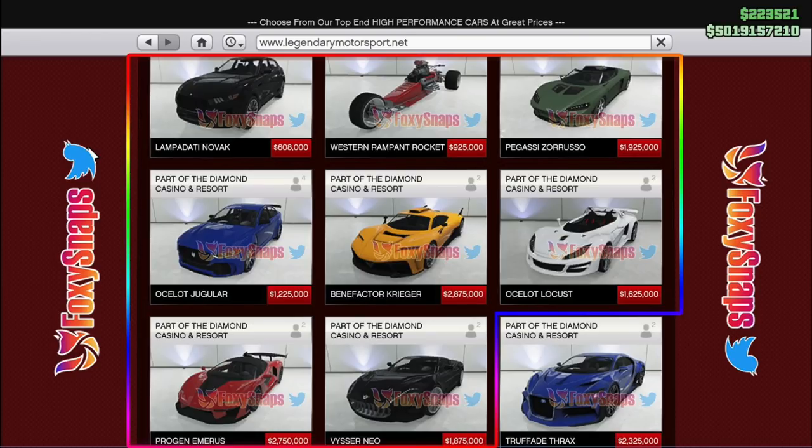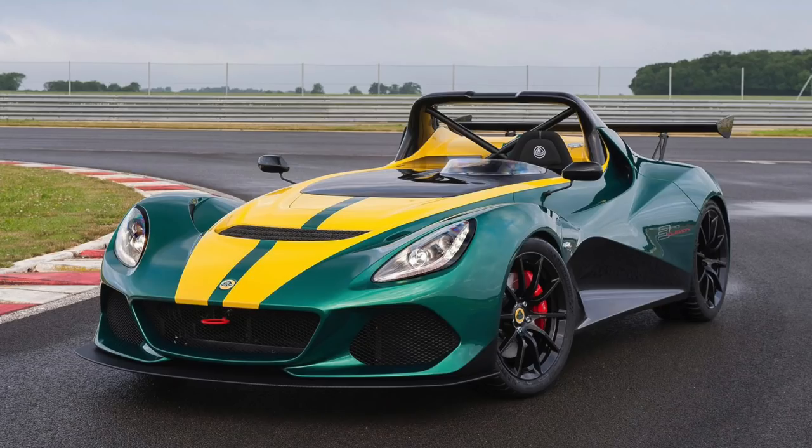Looking at the Legendary Motorsports website, it could be coming out fairly soon if this release order is correct — only the Progen Emerus is ahead of it. It is $1,625,000, pretty pricey for a sports car. When I first saw this vehicle I thought it reminded me of the Hijack Rustin, another topless sports car. In real life it takes references from two Lotus vehicles: the Lotus 211 and the Lotus 311.